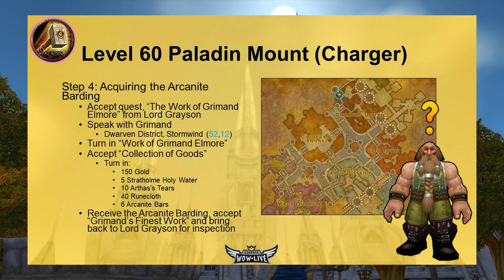Once you kill 25 spirits, return to Lord Grayson in Stormwind and turn in the quest. You'll accept The Work of Grimand Elmore, tasking you to speak with Grimand, located in the Dwarven District in Stormwind at 52,12. Turn in the quest to him and accept Collection of Goods. This is a big turn-in quest: 150 gold, five Stratholme Holy Water, 10 Arthas' Tears, 40 Runecloth, and six Arcanite Bars. Have all these items ready before starting the quest chain.